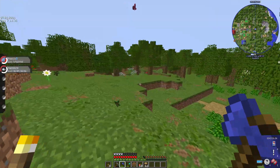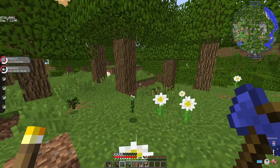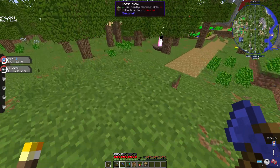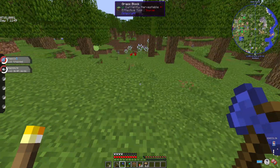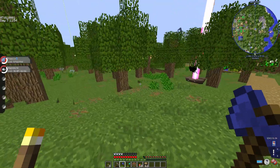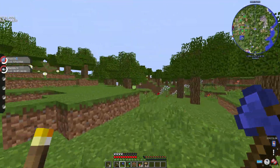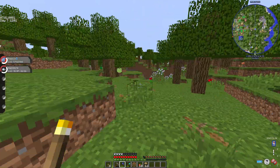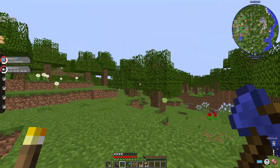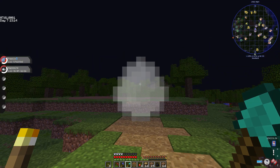I don't think I'm gonna keep that tree. This is the area I'm thinking about building in. I'll come back when I've flattened it out. I'm not going to make it too big, but I am gonna make it two stories — a building for the yoga crystal area. I don't really know what to call it.